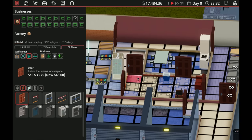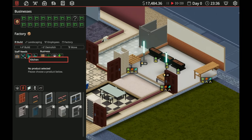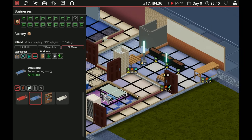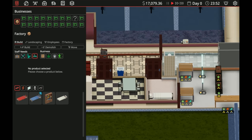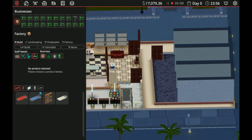Now we can go ahead and throw our door back in for the bedroom. Let's go in here and get a bed — we'll get a deluxe bed, why not. We're only going to get one, that's all we can really do. Let's get the nice bed. They get one bed. Okay, I think that's everything — everything looks good.